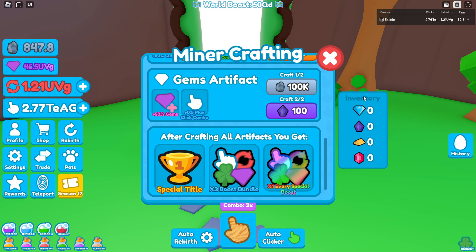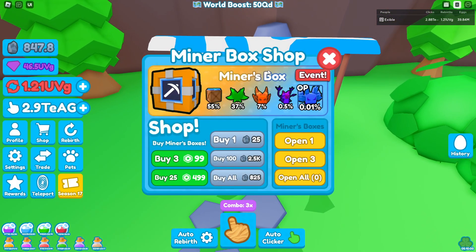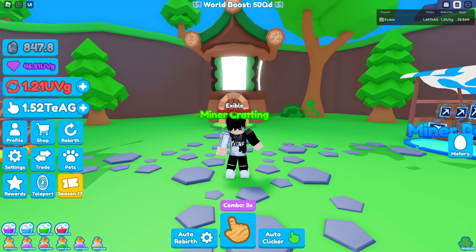Lastly, we have the miner boxes. With your rocks you can buy one for 25, 100 for 2,500, or you can buy all — however many you have in your inventory — and it will give you as many as you can possibly get. Then you just open all. They said that even the best pet will be pretty good for leaderboard players.